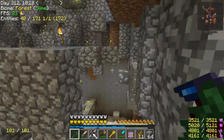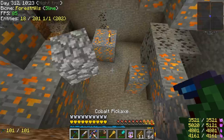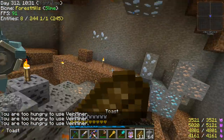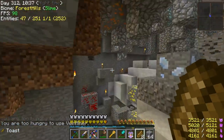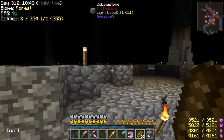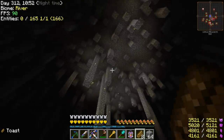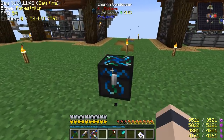Not seeing any out-of-world ores from other planets, just standard stuff. I don't think this is going to be a super useful dimension for us - there's zinc ore but we can duplicate that now with our energy condenser. We don't really need anything here, but it's kind of cool to check out.